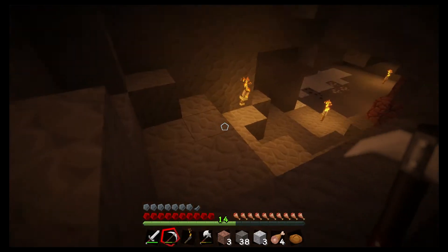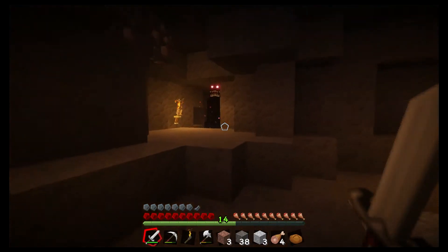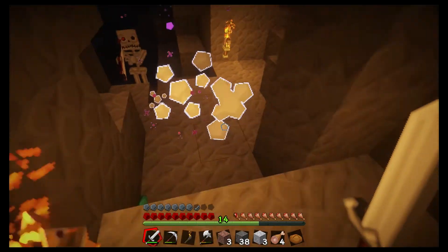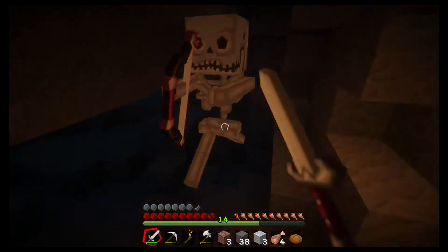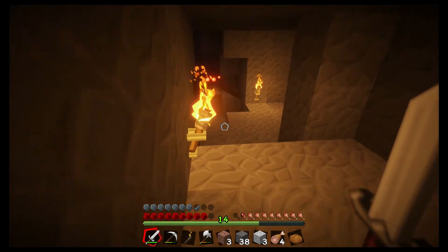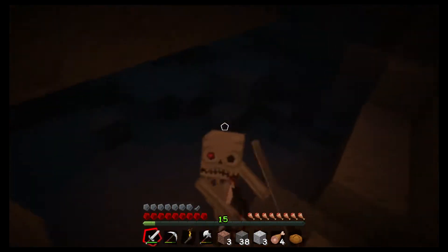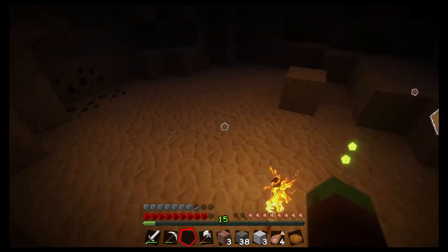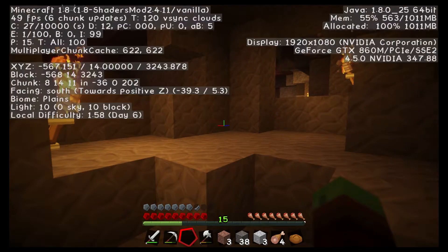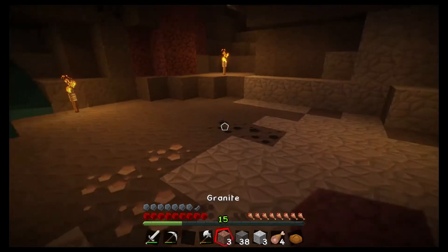I really ran down here so I want to make sure I didn't miss anything. There he is — come here. I'm looking at you; I ain't afraid of you. No ender pearl. We're definitely deep enough down there — yeah, definitely deep enough to get diamonds.